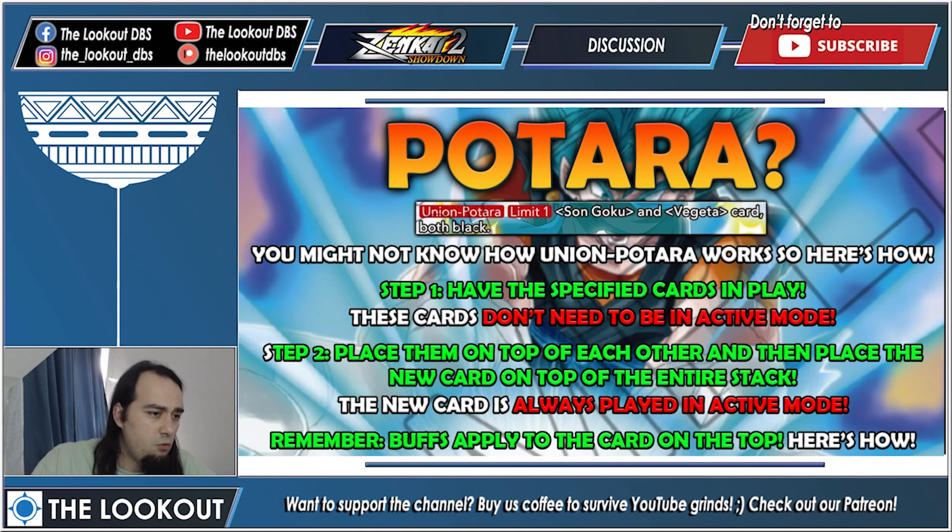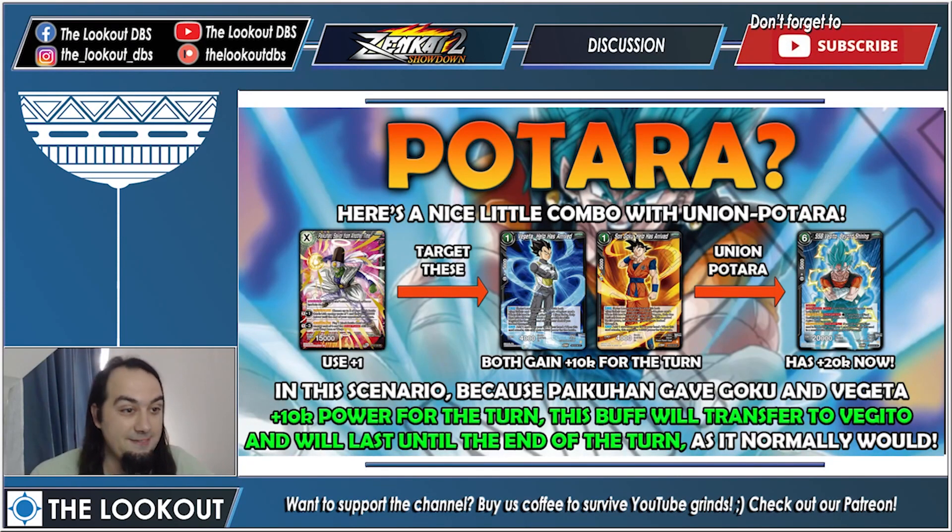Key thing to remember: buffs apply to the card on top. For example, if Goku and Vegeta each got plus 10k until end of turn, Vegeto will get plus 10k for each of them. Here's a nice little combo: use this spike one unison's plus one to give your Goku and Vegeta plus 10k for the turn — they're now 14k each — then use union potara. Because they're stacked and each got plus 10k, that's plus 20k total transferring to Vegeto, making him effectively 40k.